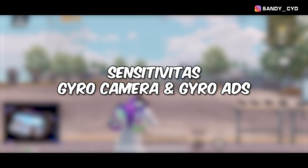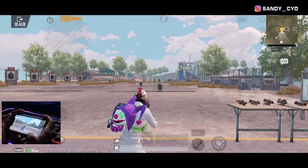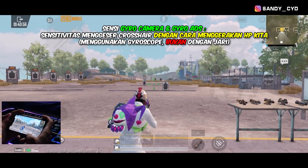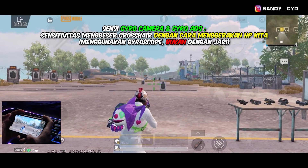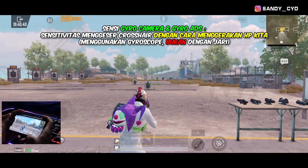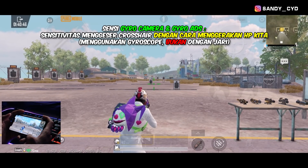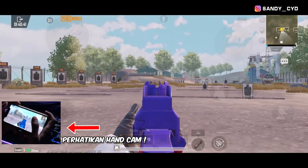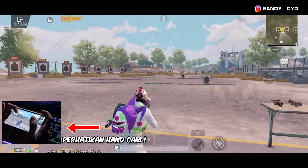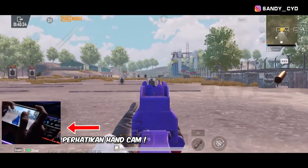Selanjutnya gue bakal jelasin singkat bagi kalian yang masih bingung tentang perbedaan antara gyro kamera dan gyro ADS. Jadi intinya, fungsinya itu sama aja dengan settingan kamera dan ADS yang tadi. Cuma bedanya, kalau untuk sensi kamera dan ADS yang tadi gue jelasin itu kan kita ngegerakinnya pake jari. Kalau untuk gyro kamera dan gyro ADS ini, kita ngegerakinnya itu dengan cara menggerakkan HP kita. Contoh, ketika gue ngegerakin kayak gini, nah ini yang bekerja adalah gyro kamera. Dan kalau misalkan gue lagi nyepre kayak gini, nah ini yang bekerja adalah gyro ADS.